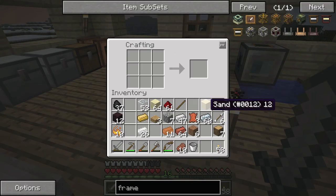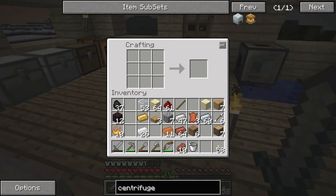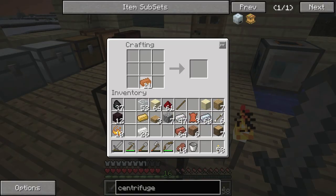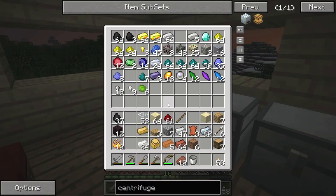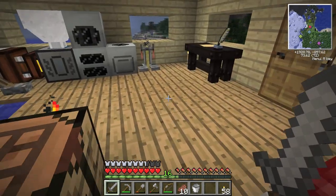In order to use the output of an apiary we need a centrifuge, which takes copper and a sturdy casing. I'm short by one copper — do I have any more? I do not. So we're going to have to transmute it.